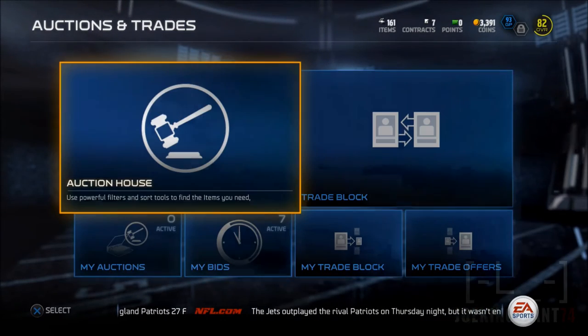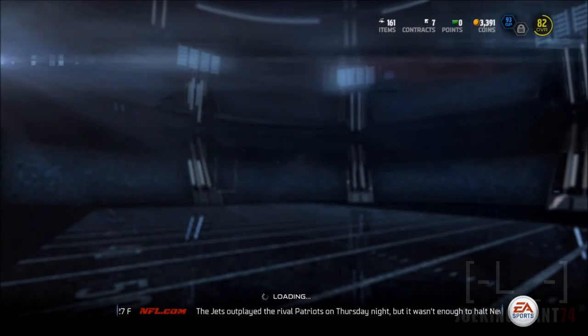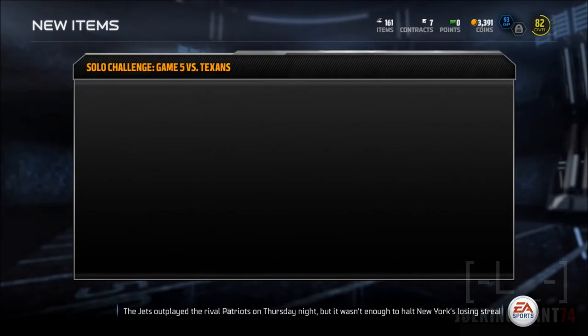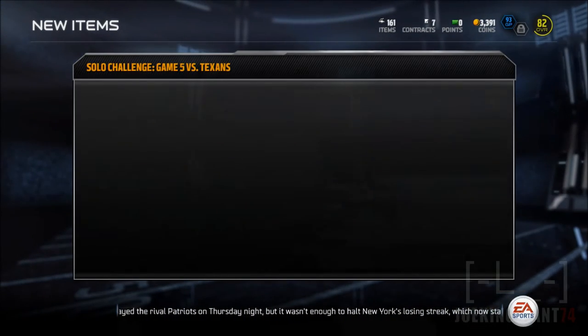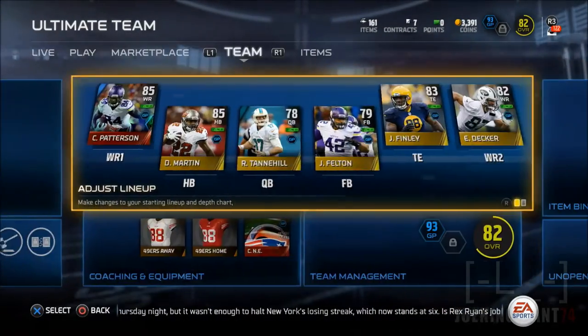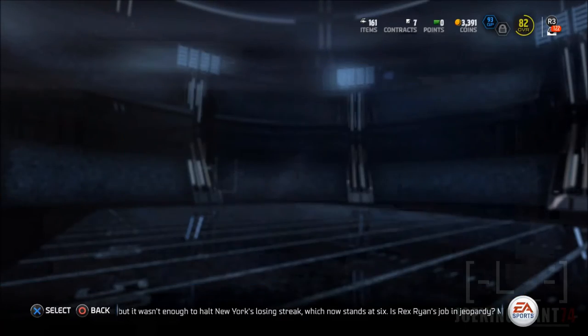So I'm recruiting the run-stuff Jadeveon Clowney with a double run-stuff coaching, and you're gonna see how much this guy helps us. I'll also be comparing the 85 version of Jadeveon Clowney with the original 81 overall version I've been using all of Season 2. I just won the bid!